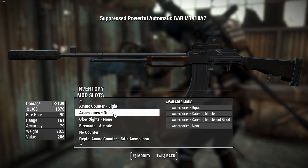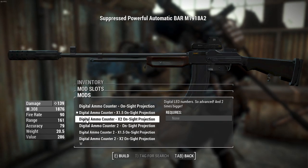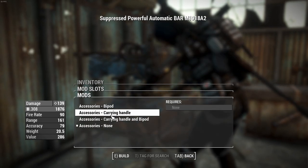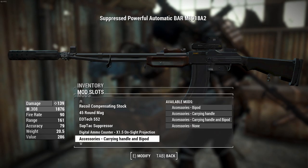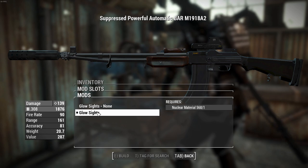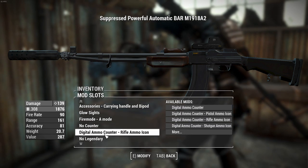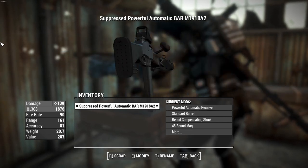You can add accessories - a bipod, a carrying handle, or both. This doesn't penalize weight, it's just there aesthetically. You can also add glow sights which make the iron sight glow - we're not aiming through it, but it statistically increases accuracy a little, which helps in VATS. There's also an ammo counter for the rear if you want up to three counters total, though that's a bit overkill. The legendary effect slot is there if you need it, and the damage slider I mentioned - we won't use it on this one.